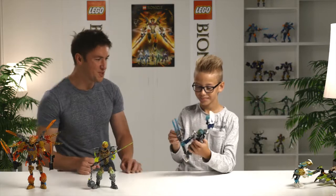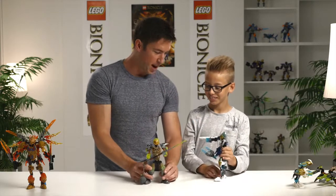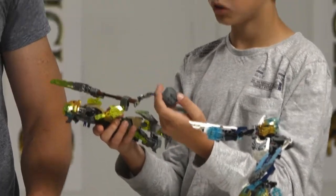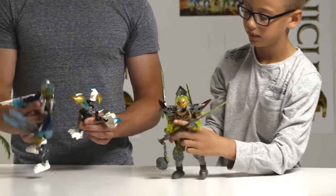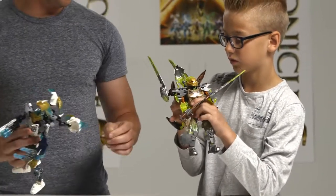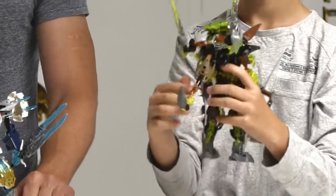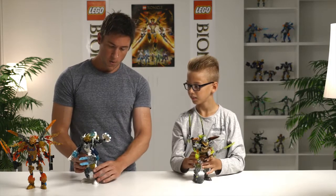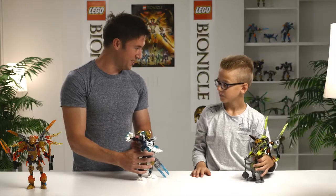And his big sword. In comes Pohatu with this big spear with a stone. Can they unite with each other's friends? You want to know if they can unite with the little friends? Yes, let's find out. Uniting the creatures with their Toa. So Pohatu's looking pretty awesome with his spike blades and his poison tail. But can he take on Kopaka? He looks like a rhino. Yeah, he looks just like a rhino, and he charges like one too.